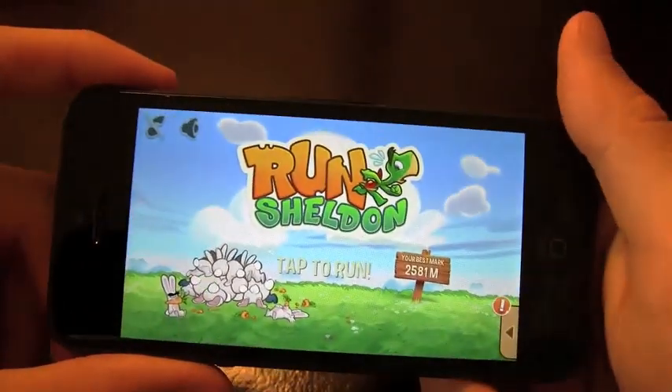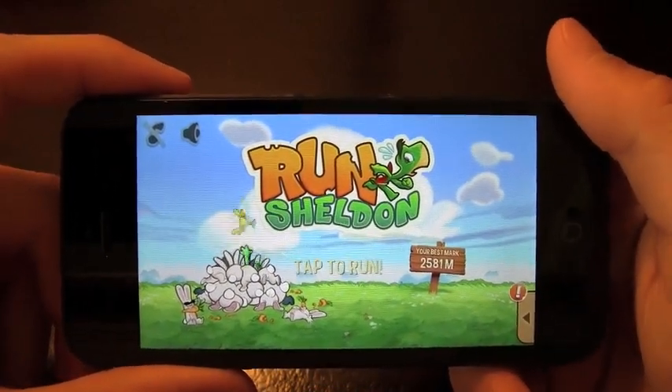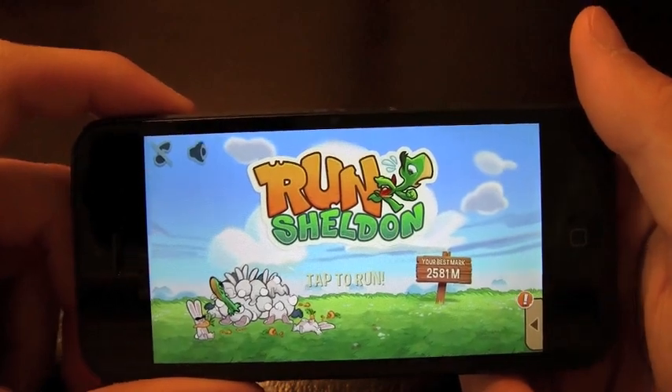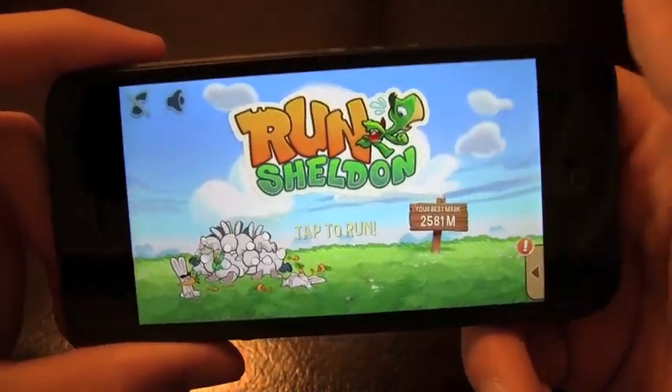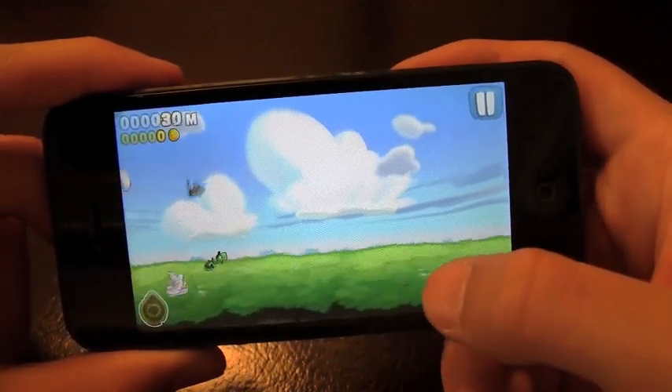For example, you've got the air that you can fly in, you've got water, and just different terrains that you're going to be able to check out in this game. The first thing that you're presented with is your tap to run. Let's just go ahead and start a quick game here and show you what this is going to be about.